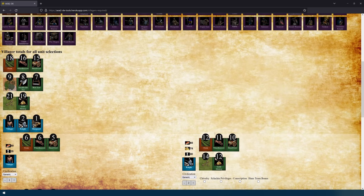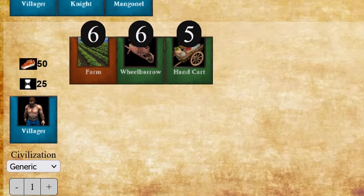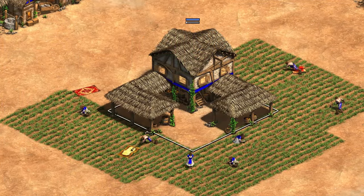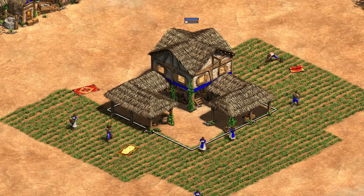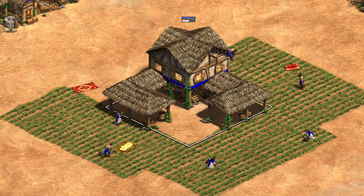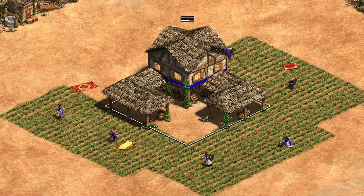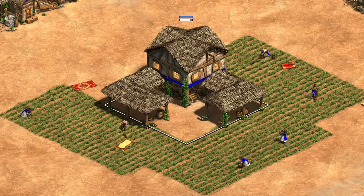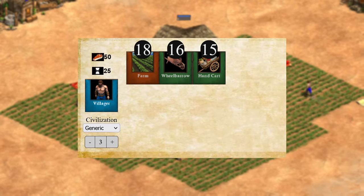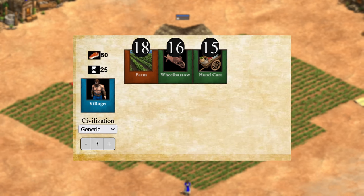Now that we understand the value of knowing how to maintain production, let's quickly go through some units that are worth remembering. Eco balance for villager production is the most important one. On 1 TC, you'll need 6 farms — the exact number is 5.9, which is close enough that you can just remember 6 farms per TC. It's also useful to remember 3 TC with Wheelbarrow, as this comes up a lot: you only need 16 farms for 3 TC with Wheelbarrow.